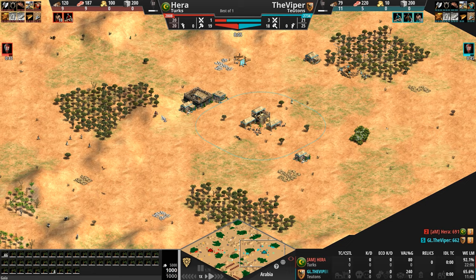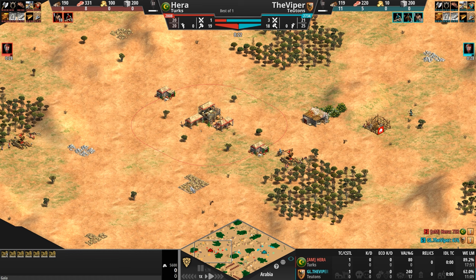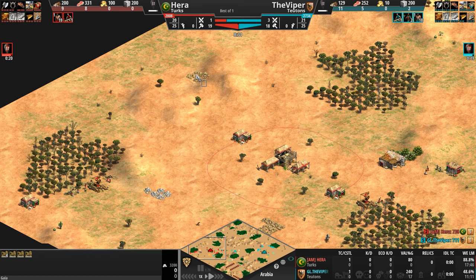Hera has now discovered where his opponent is. The Viper, I'm assuming, has already seen Hera because he is already sending his army directly for Hera, whose primary gold is also a little bit off center. Primary stone is nice and secure in the back, with an extra gold patch to the south and an extra gold patch to the north. His secondary stone, though, is very far off campus.